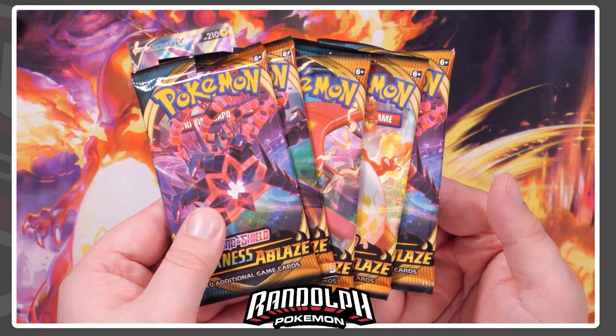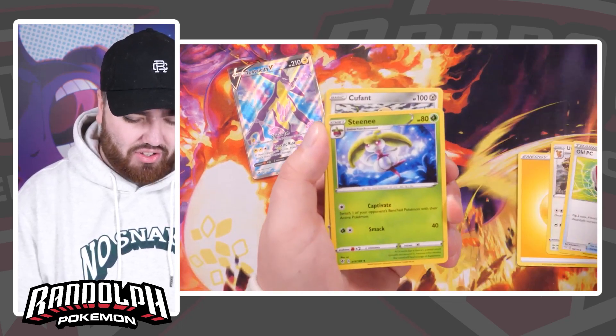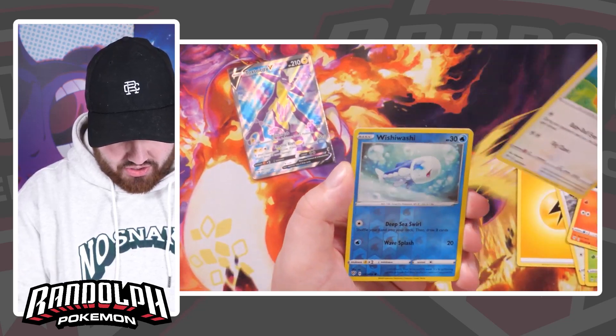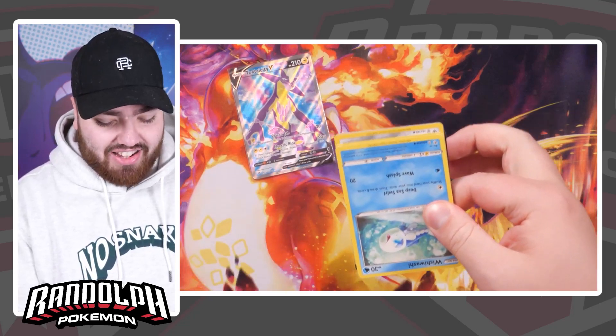Next we have five packs of Darkness Ablaze. I remember opening Darkness Ablaze a few days before it fully dropped, getting the Charizard card and then immediately driving it to Graded Gem to get that graded. We've got Wishiwashi, Morlul, Hanseer, Hedeursa, Wishiwashi, and then Escavalier.